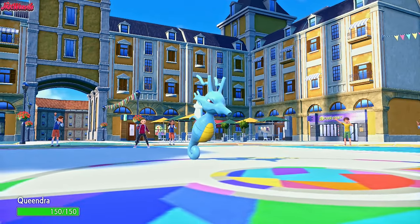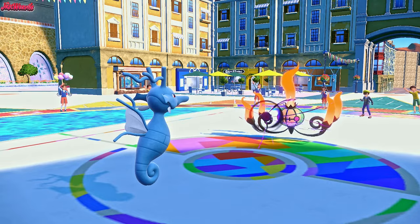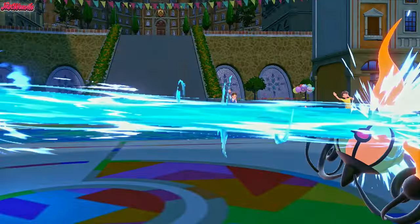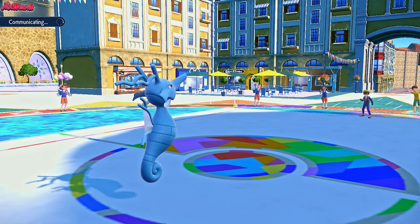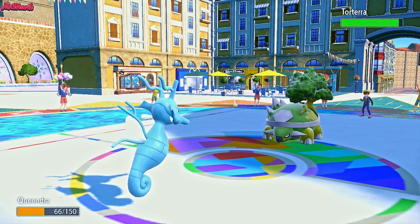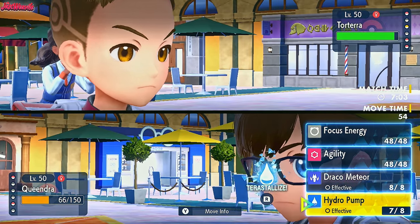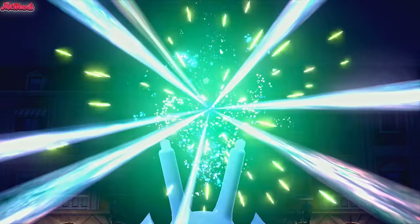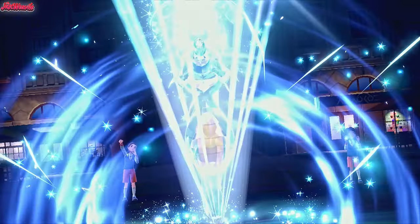Let's go Kingdra now. Does Chandelure two-shot us? Let's go for a Hydro Pump. They go for Shadow Ball proving Choice Scarf, and they outspeed us - does a lot of damage with a Spec drop. We don't miss the Hydro Pump, which is nice. Kingdra gets a nice KO against the Chandelure. However, this invites in the Azumarill, and Azumarill doesn't need to Belly Drum to KO our team right now. But it's actually the Torterra that comes in, which is interesting.